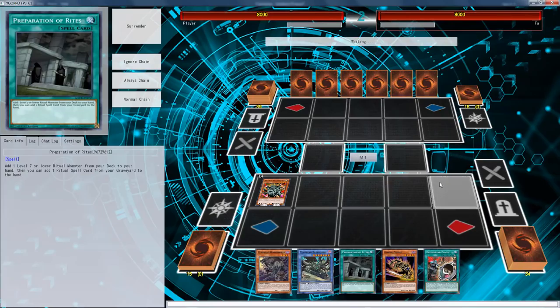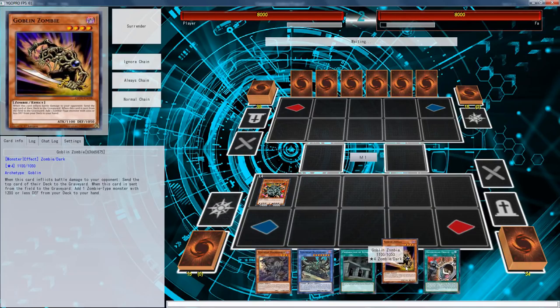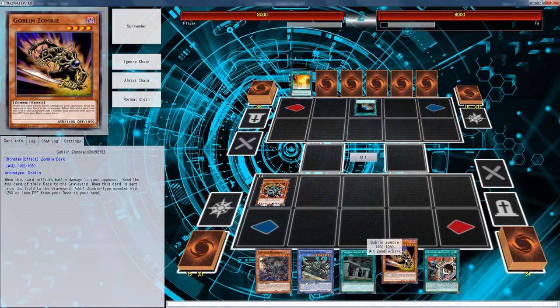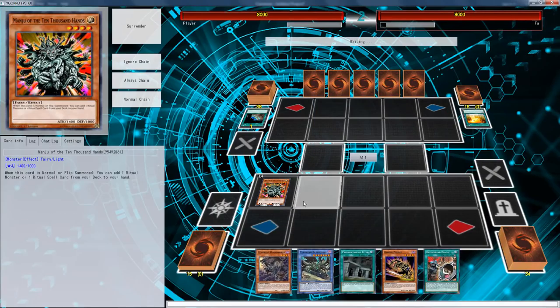Next turn we can definitely do a lot — we can do a bunch with this, a real decent amount. What we can do is set and tribute these two, bring out the Battle Lord, search Mizuki with this, then pre-prep ditch to bring out the Hound Horde.